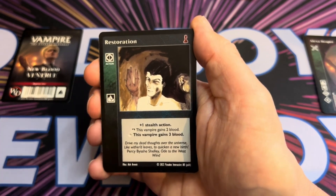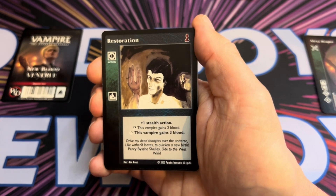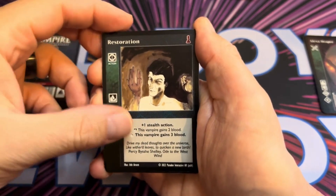Restoration is an action requiring Fortitude — a plus one stealth action. This vampire gains plus two blood at basic, or plus three blood at Superior.